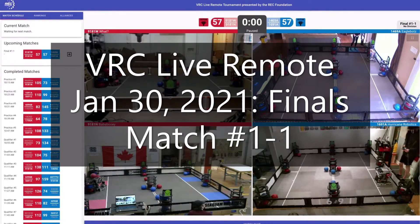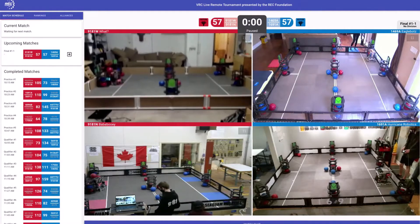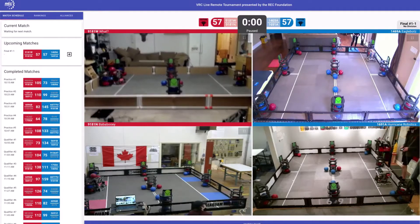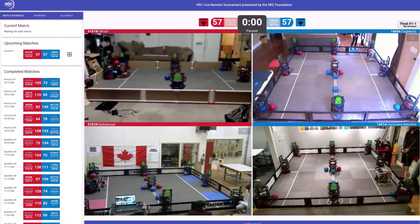We are in the finals match. We already have a ready check from these teams, but let's do a quick introduction. On the red alliance, we have 9181W and their partner 9181N, both from Canada. And then on the blue alliance, we have team 1469A EagleBots joining us from California, and their partner Hurricane Robotics joining us from North Carolina.